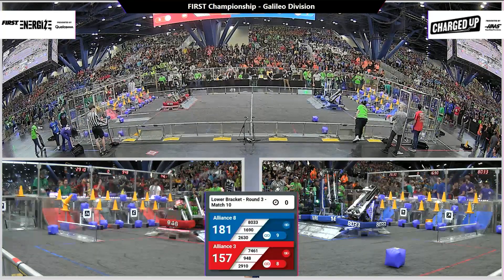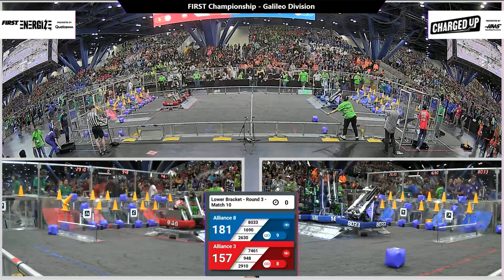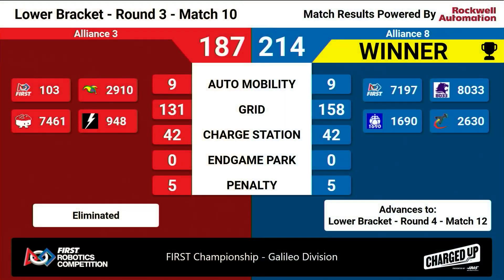Blue alliance with the lead — we will have the official scores posted shortly. Number eight blue alliance had a score of 214, red alliance with 187. With that victory, blue alliance will advance in our lower bracket to round four, match number 12. That is the second loss for the red alliance.